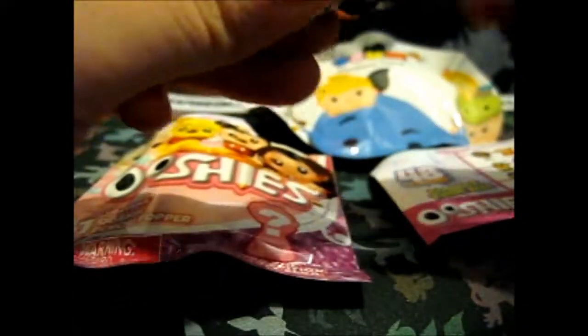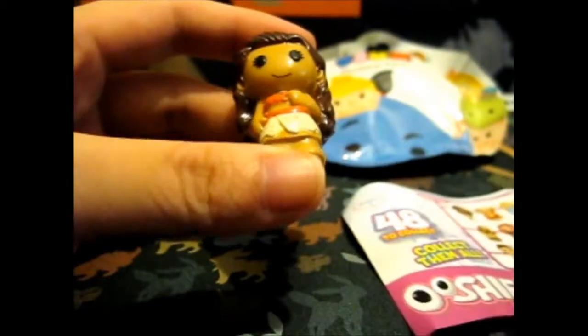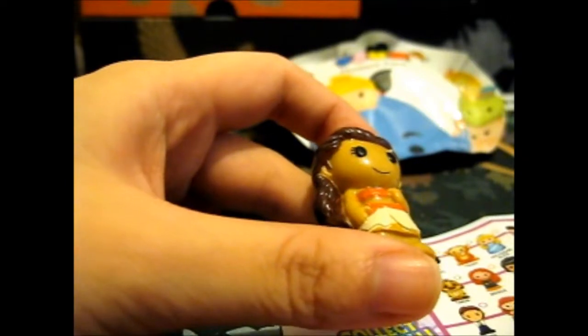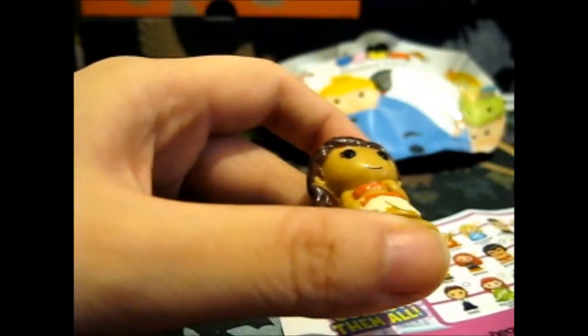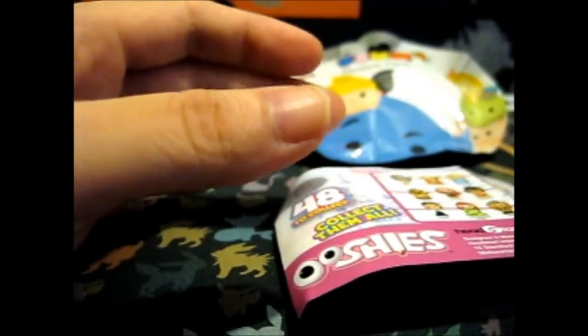Might as well just zip through. And this is — Moana! She's on the front too. She is the first here in the collection. No doubles — well, I was gonna say no doubles in this video, but obviously the Pumbaa is a double. But at least there is a new one anyway.